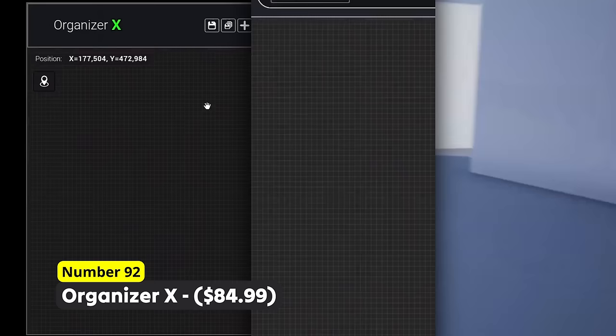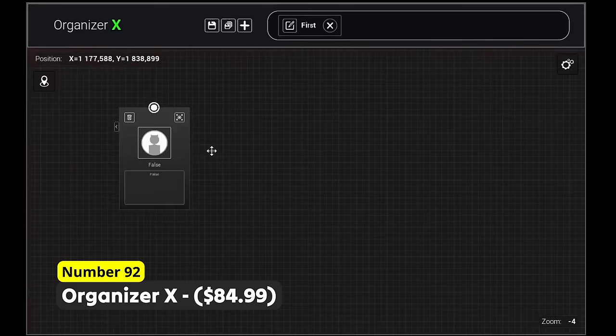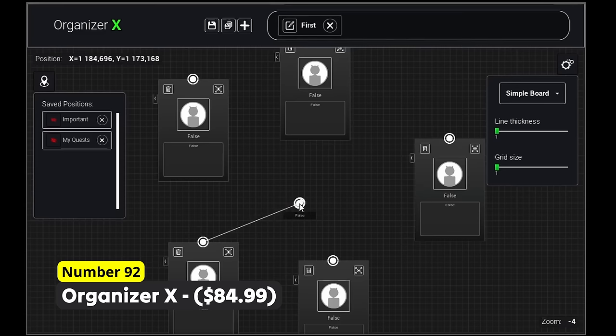Are you creating a game where players should be able to note down their ideas? Number 92: Organizer X. With this system you will have a mind map inside of your game with features like a save system, multiple graphs at the same time and plenty of design options.